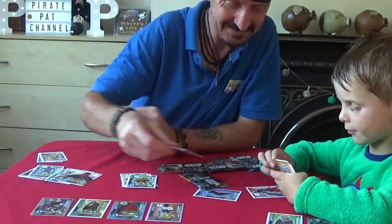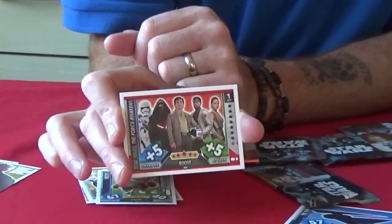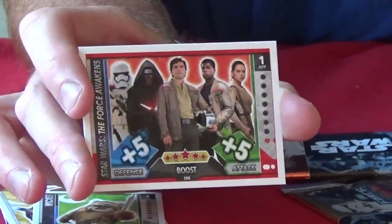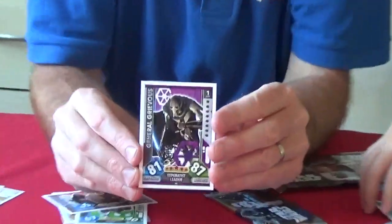I saw this one on the Winger's. I saw him. General Grievous. There he is. And we've got another one. I think we've already got that one. Let's have a look. It looks like a jellyfish. We've got more as well.